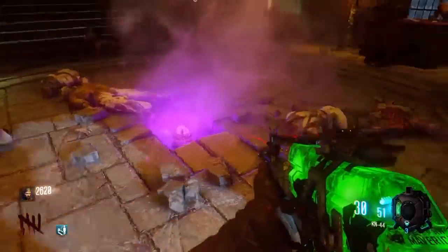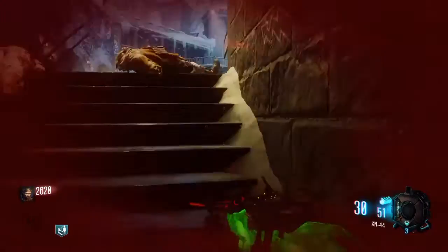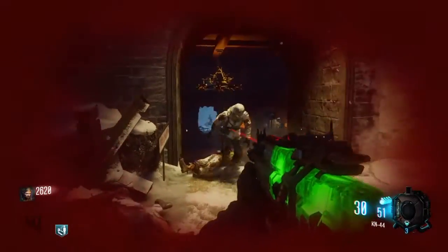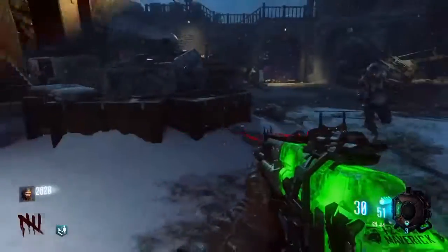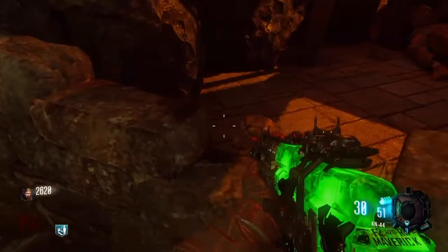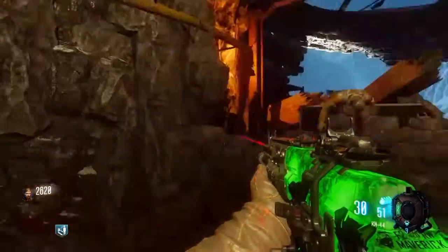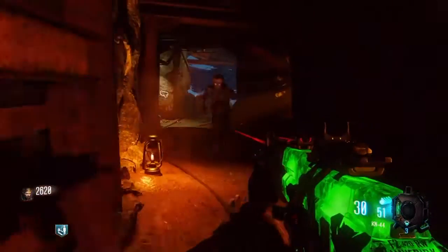Now what you want to do is go back up to that panel, and you want to look down and click square on the urn. It's going to tell you to go find the skulls around the map. There's exactly six skulls you have to find, and I'm going to show you exactly where they are. The first skull is down at the bottom of the urn room right next to it — it'll be on a ledge. You click square on it, it'll glow purple, then you know you collected it, and then you're going to make your way back up to the second courtyard.